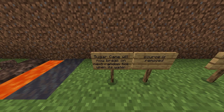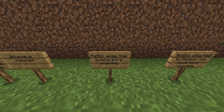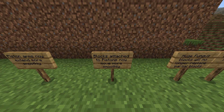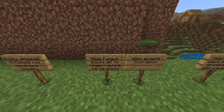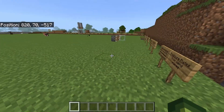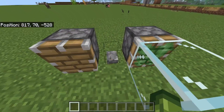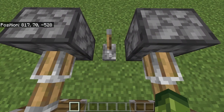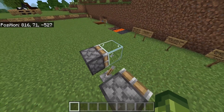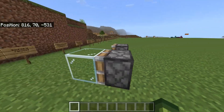Sugar cane will break on next random tick when its water source is removed. Piston arm now extends more smoothly. Blocks attached to pistons now move more slowly. Also fixed blocks flickering when moved by pistons. The arm extension is a lot smoother now, not in installments. They look a lot better — it's about time.